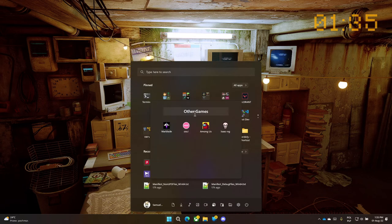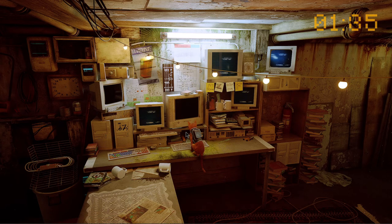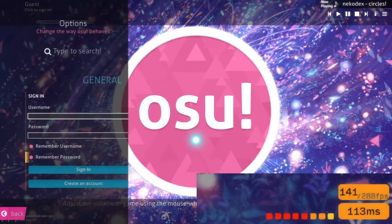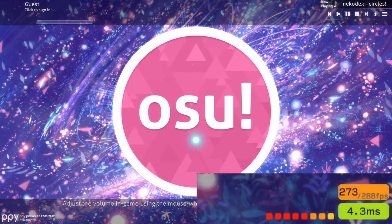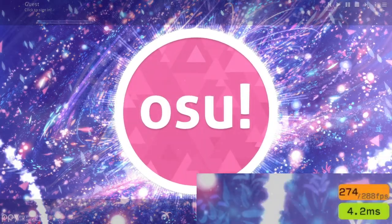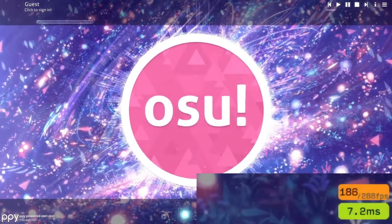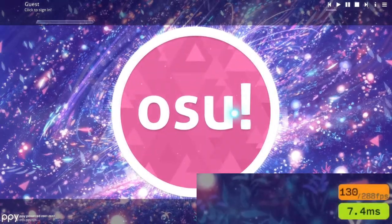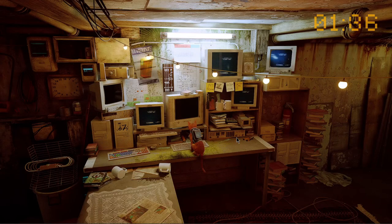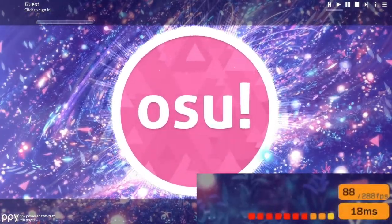I will open a game called Osu because it loads quickly and you will clearly see the problem. As you can see, normally when recording and not moving my mouse I have almost the full amount of FPS — 280 — but when I start moving my mouse it drops to about 120, which is not good. If I move it more it drops further, and if I minimize Osu and maximize it the problem gets only worse.